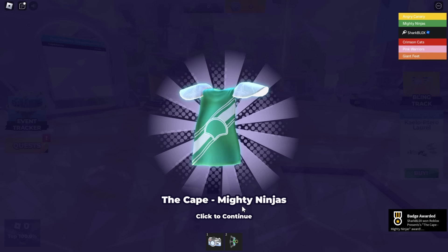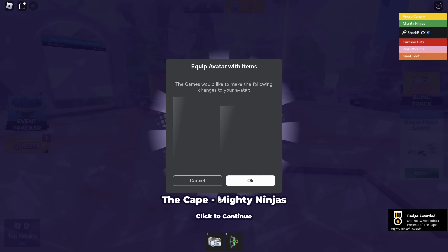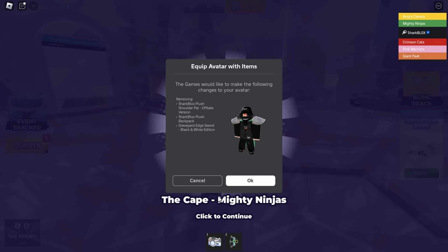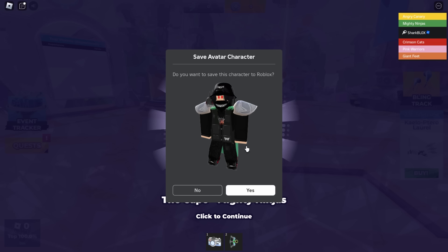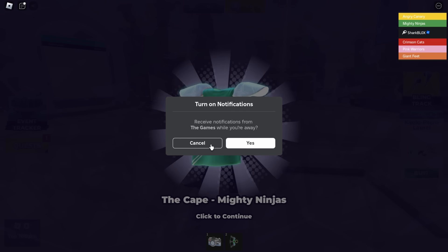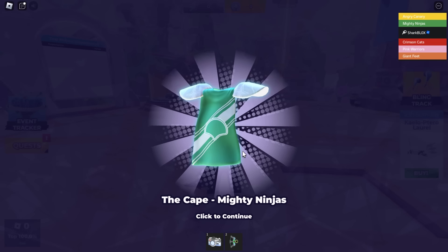We get the Mighty Ninjas cape! Whatever team you select, you actually get a free cape from it, and you can wear it on your avatar straight away if you want to. Is this layered clothing? I'll find out in a second — I won't wear it just yet. Let me check out my avatar editor. Okay, let's cancel that notification and click to continue.